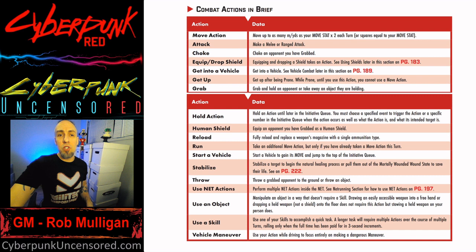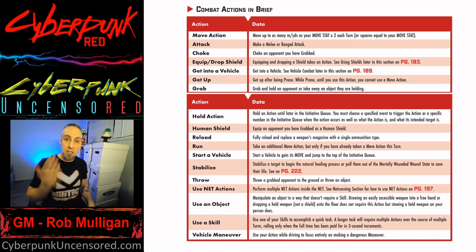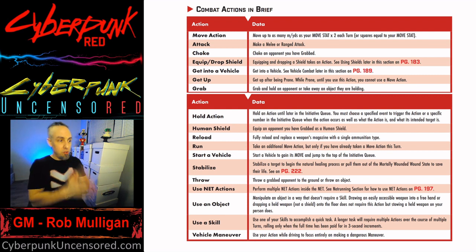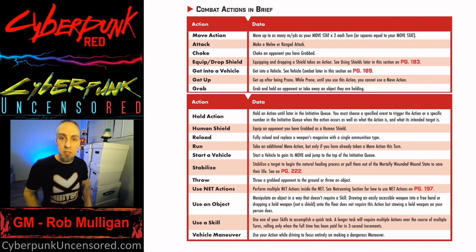Reload takes a full action — dropping a new clip into your gun takes an action. Run: keep in mind you have a move action, but if you use your other action as movement to run, you can travel two times your movement stat. So if you don't want to do another combat action, you can double up on that Move stat — which can be very useful.